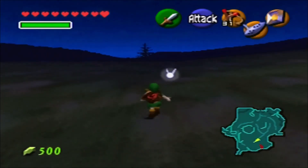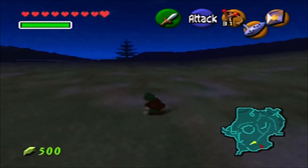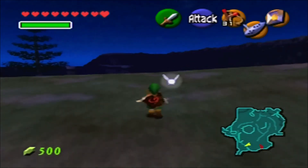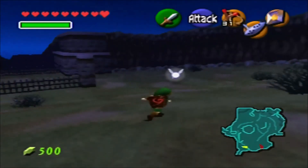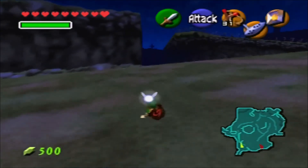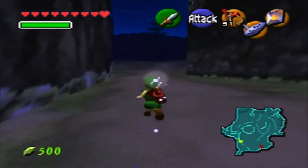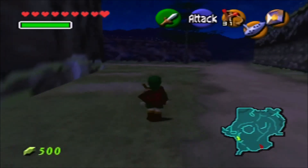With no bunny hood, I'm basically just out here at night with the Stalkchildren. Just be glad they're not the fully grown type — you'll regret it someday. So let's finally see what's at the western edge — it's pretty much the only place we haven't explored in Hyrule yet.